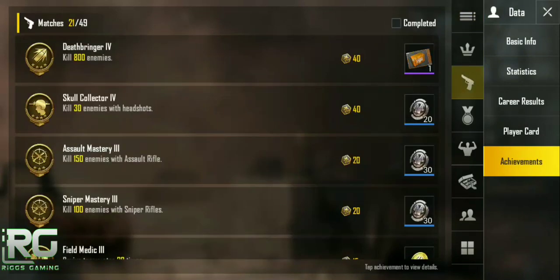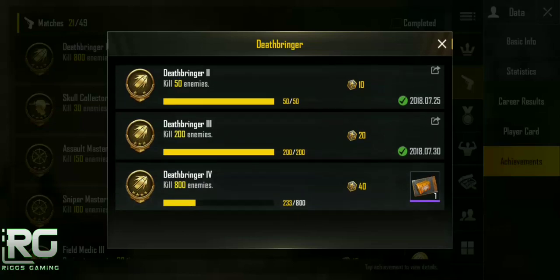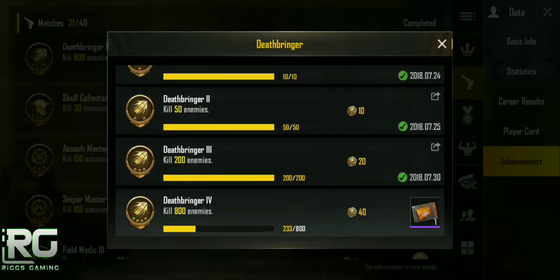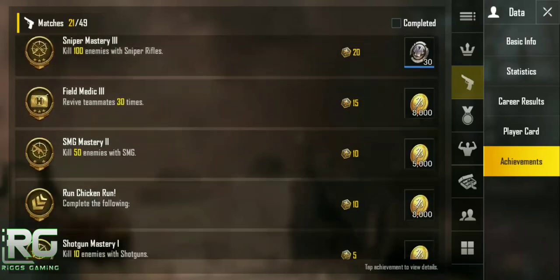What you need to do is get on the achievement bandwagon. If you click on any one of these, you can see — for example, kill 800 enemies. Some of the easier ones, like killing 10 enemies, get you a few stubs. As the achievements progress and get harder, you actually get a coupon outright. But if you get 10 stubs you can combine those into a coupon. Hopefully that makes sense — 10 crate stubs equal one coupon.